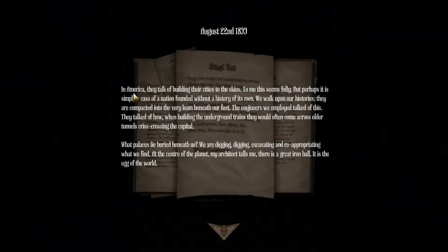August 22nd, 1899. In America they talk of building their cities to the skies - to me this seems folly, but perhaps it is simply a case of a nation founded within a history of its own. We walk upon our histories, they are compacted into the very loam beneath our feet. The engineers we employed talk of this - they talked of how, when building the underground trains, they would often come across older tunnels crisscrossing the capital. What places lie buried beneath us? We are digging, excavating and reappropriating what we find. At the center of the planet, my architects tell me there is a great iron ball - it is the egg of the world.